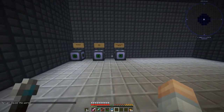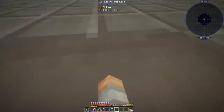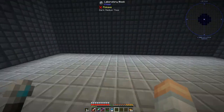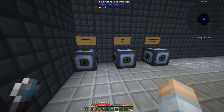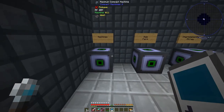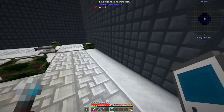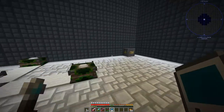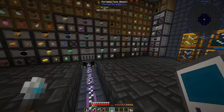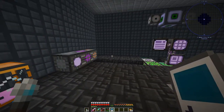Up top is the extra section where we're going to be putting additional compact machines, so this will be our hub. We'll have our storage area downstairs and other compact machines up here — mob farm, thermoelectric array. I also moved my atomic reconstructor and the empowerer in there, and will probably move some other machines in as well.